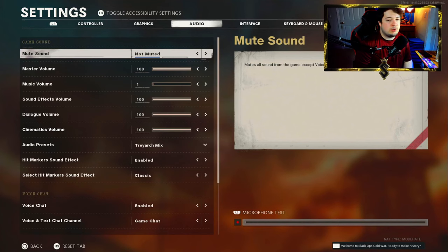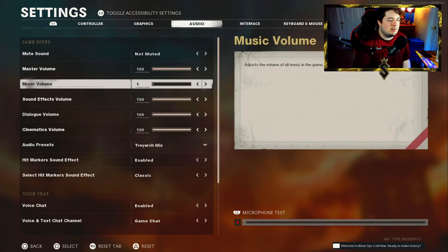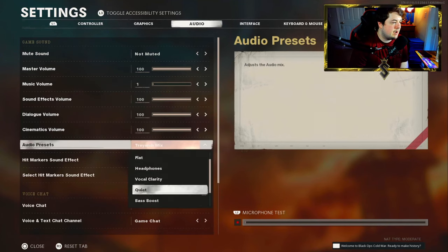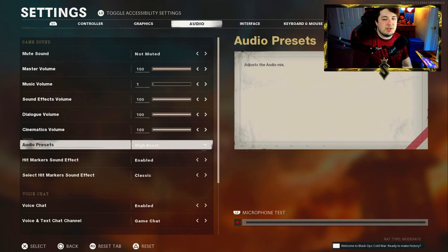There's only one audio setting I wanted to show you guys. I didn't really change much — the only thing I did was turn off the music volume. For audio presets you're going to want to put this all the way down to High Boost. This will make footstep sounds much easier and clearer to understand where they're coming from. High Boost is definitely the go-to for me — it really enhances those footsteps and gives you a much better idea of where your enemy actually is.